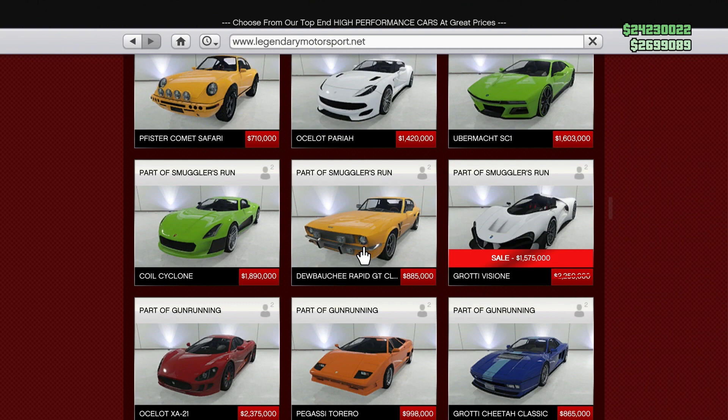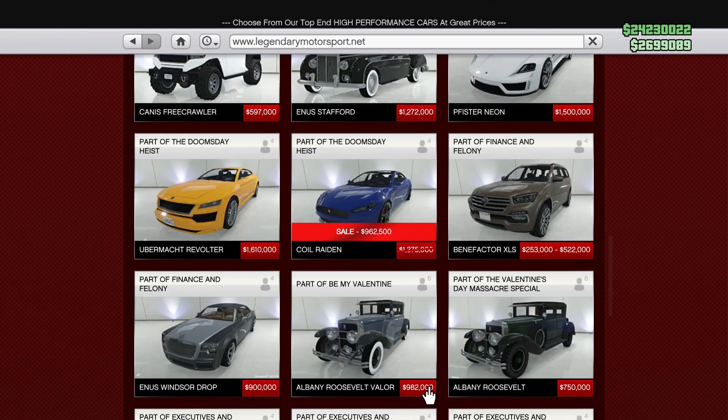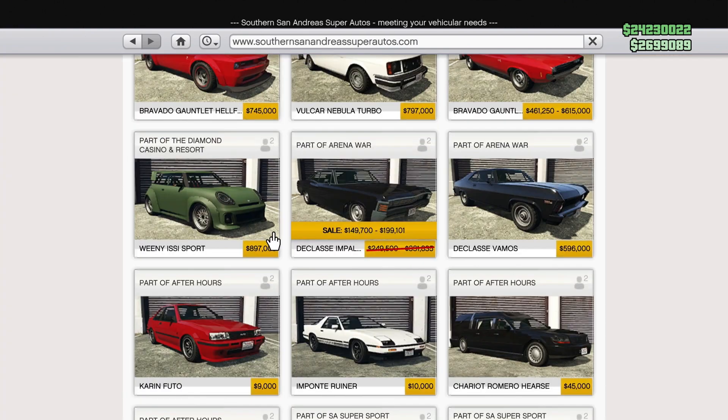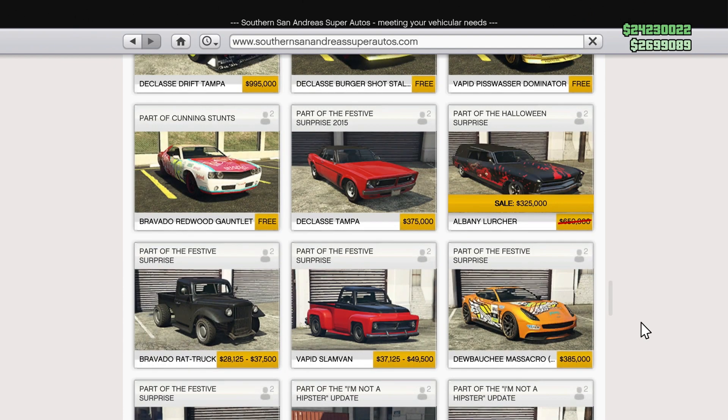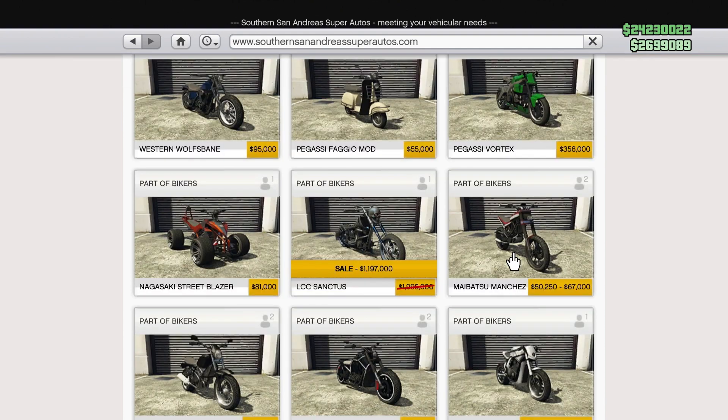In Legendary, we have a discount on the Grotty Vizion, the Ocelot Penetrator, and the Coil Raiden. In Southern San Andreas, we have a discount on the Impaler, the Lurcher, and the Obey Eye Wagon. We've also got a discount on a Halloween-themed bike, the LCC Sanctus. This thing looks sick — it's got the glowing skull on the front. If you want something this Halloween, this is probably my pick, because this looks really, really cool.